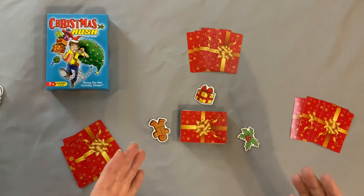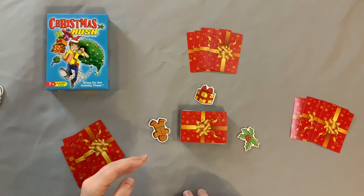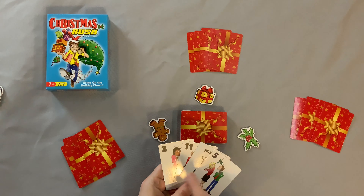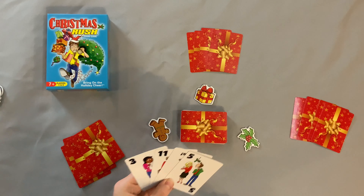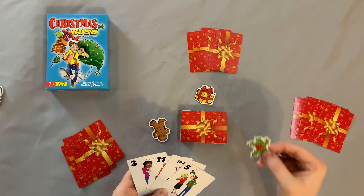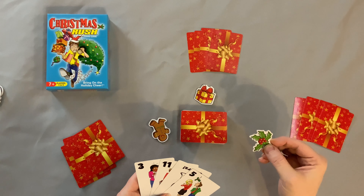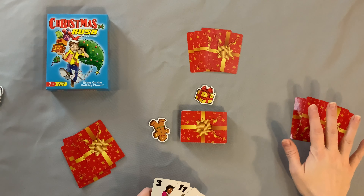Whoever shuffled can be the first dealer, and now you're ready to start the game. How do you win? It's quite simple — you need to get four of a kind of numbers in your hand. If you can get that four of a kind, you yell 'Christmas Rush' as you grab your first token, which means you won't be eliminated from the game this round.